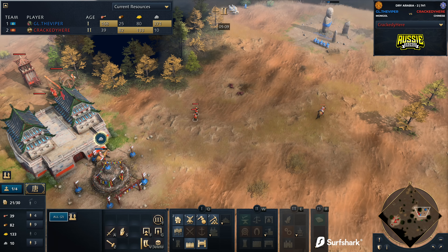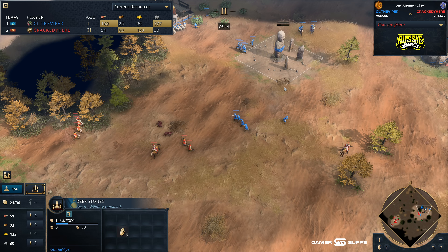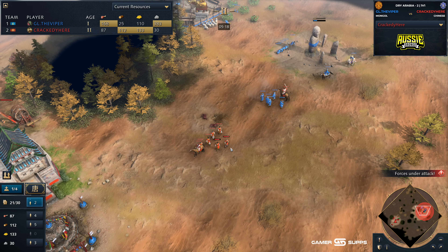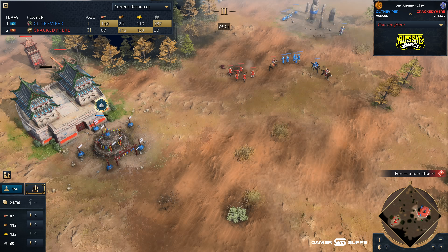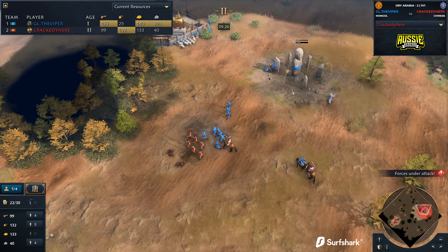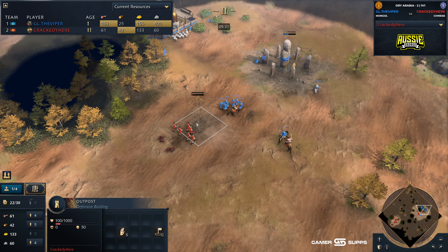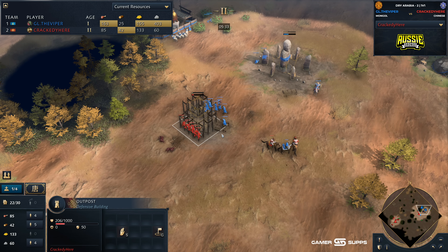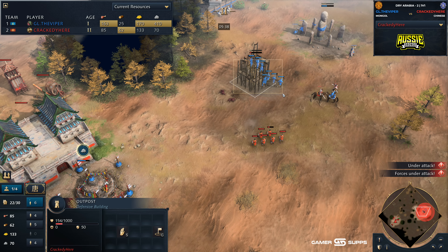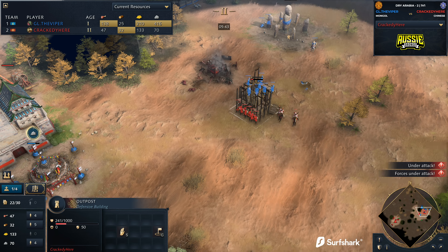Looks like Viper is going up against a pretty scary opening. We see a Lumber Camp coming down for Crackety on the front side as well, looking to begin taking resources. Deerstone's going down — a scary spot for Viper. Crackety's recognized this, pulling extra villagers out. The villagers are going to be fighting off against each other. And Crackety is looking to fight around this position with the outpost. Going up against the Mongols, this is a very greedy outpost — because if you cancel it, you're giving the bounty to the Viper.